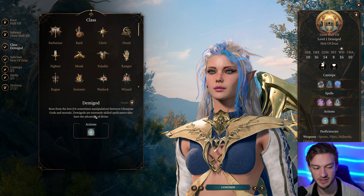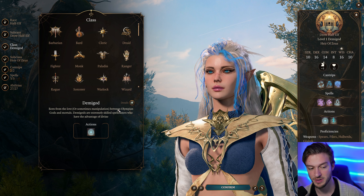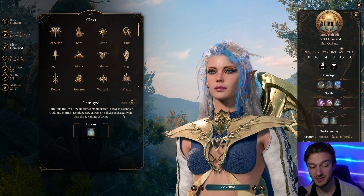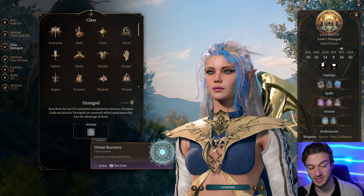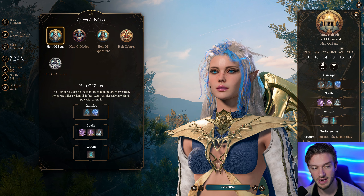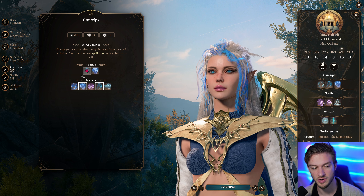We're going to be focusing on the Hair of Zeus here. Demigods are born from love or sometimes manipulation between Olympian gods and mortals — they are extremely skilled spellcasters who have advantage of the divine. You can use fate to restore your spell slots, and depending on what subclass you choose, you get different spell choices.